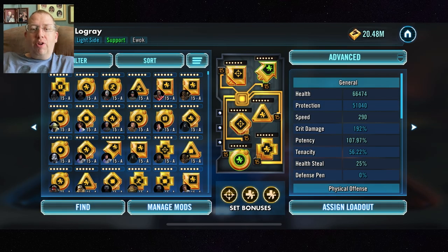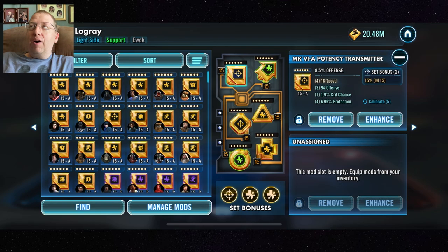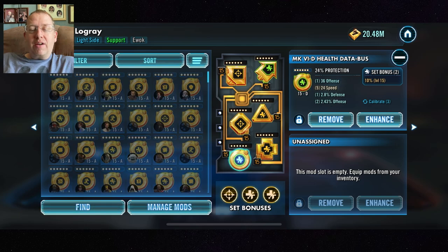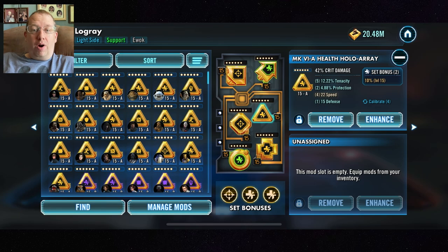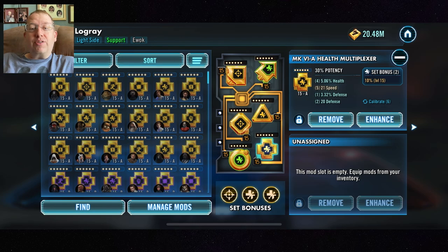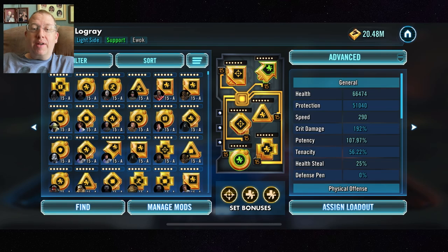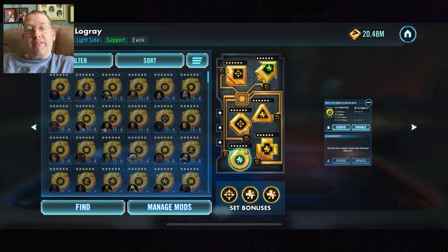For Logray I've got some Potency and four Health sets. I think I'd like a second Potency set on him. I do have him modded slightly wrong — I've got Crit Damage on his triangle and Protection on his circle, and I've been wanting to change that for over a year. You want Health on that triangle and circle, and Potency on that cross.